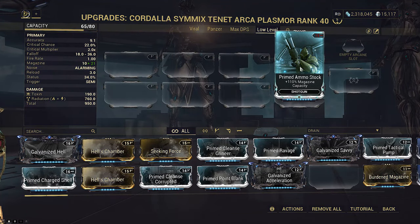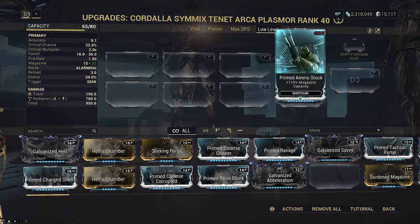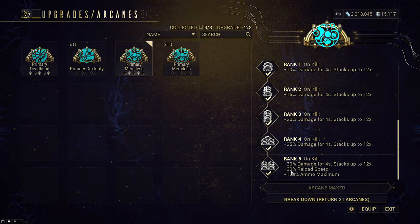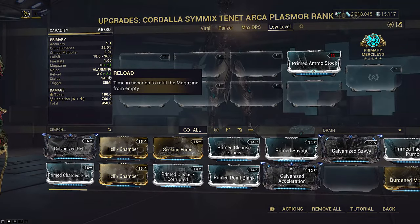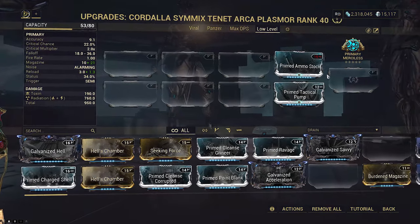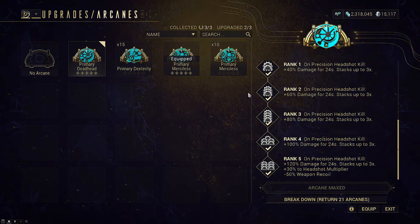So in most applications, Primed Ammo Stock actually comes out ahead — who would have thought a magazine mod would finally make it into the meta? But it doesn't end here. We need to take weapon arcanes into account. Primary Merciless already increases reload speed, which dilutes the benefit of Prime Tactical Pump if you use both on the same build. This means the gap between Primed Ammo Stock and Prime Tactical Pump gets even larger. If you use Deadhead this doesn't apply, but most of the time people will be using Merciless.